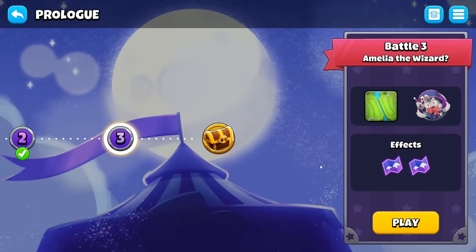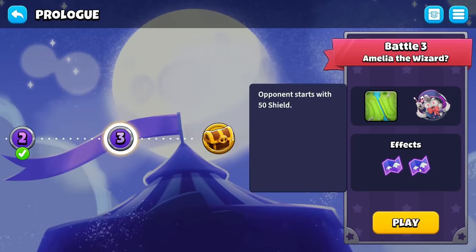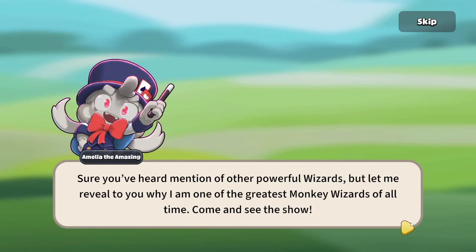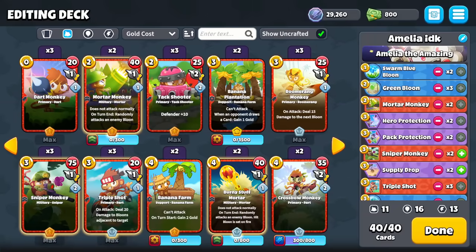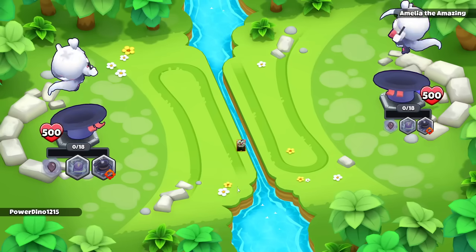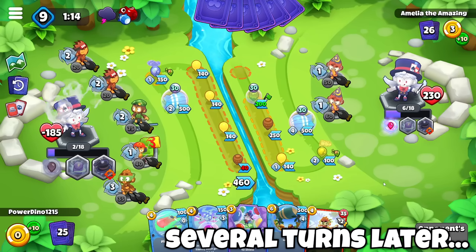Now for the third battle: Amelia versus Amelia. The extra effects are that Monkeys take 2 extra turns to reload, and the opponent starts with 50 extra shield. Since Monkeys are weaker — specifically one-turn Monkeys — I'm going to quickly edit the deck and get rid of the one-turners in favor of things with a longer reload, which means technically more DPS. I got rid of a lot of them. We are doing deck tweaking today, folks.